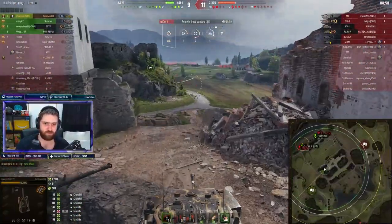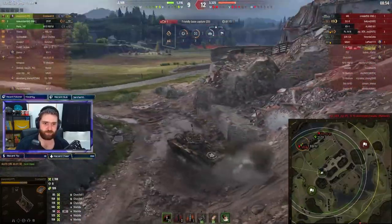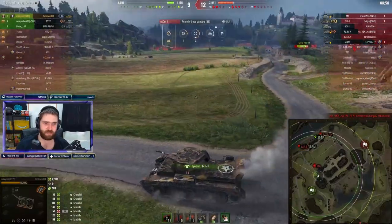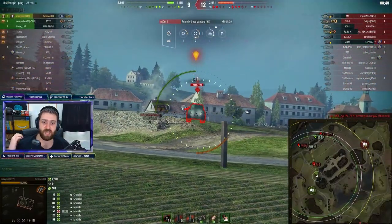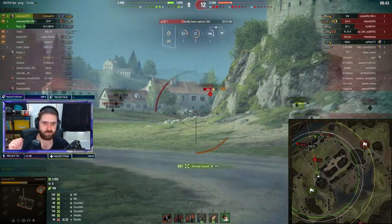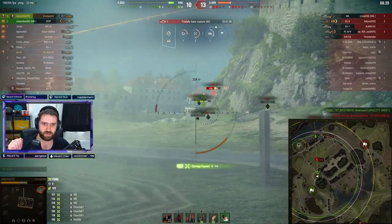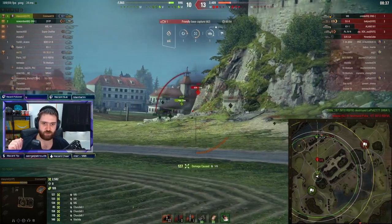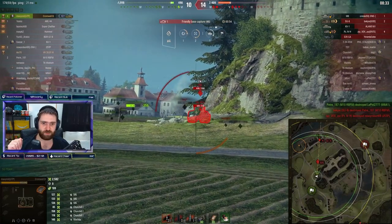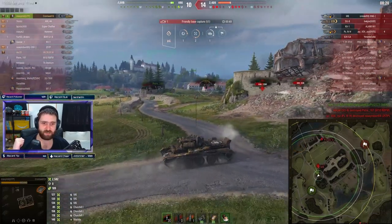Maximili is going towards the base trying to reset the cap, but you don't know who's over there. There's the S35CA maybe, and then the M6 appears — which is actually the best tier 6 heavy tank in the game right now, pretty much overpowered in its current form. Against the full health M6, one shot to the backside — lovely shots by Maximili. The bounty aiming device is working, but not making all the shots count against the M6.